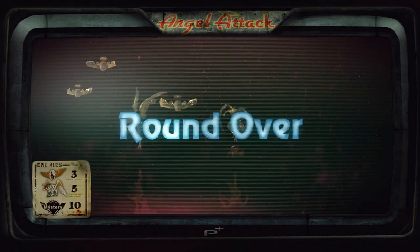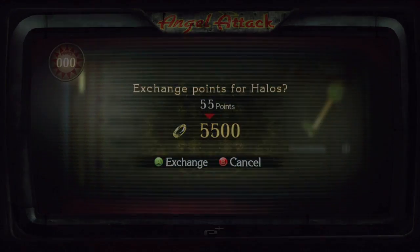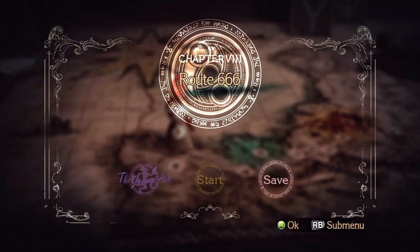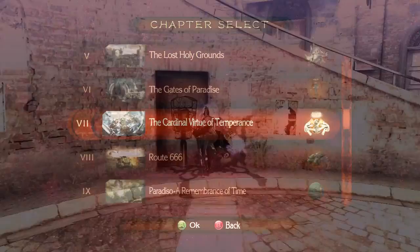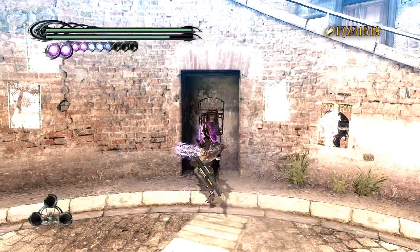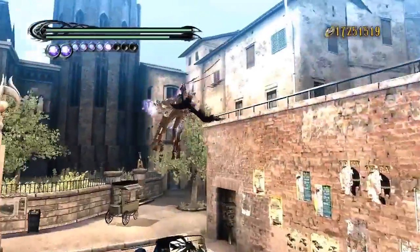If you want to get absolutely everything, you need close to 20 million Halos. I've already unlocked Jeanne and I am going to unlock one of the weapons normally. What I'm going to show off now is how you unlock all of these optional weapons. If you go up to these telephone booths when you have enough Halos and press the correct buttons, you'll unlock stuff.